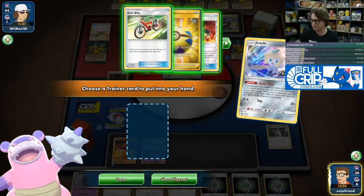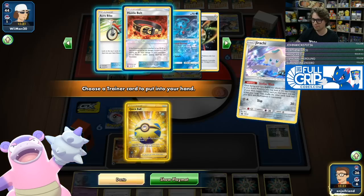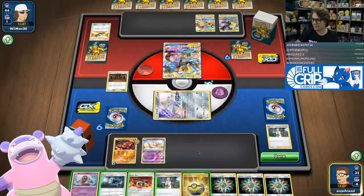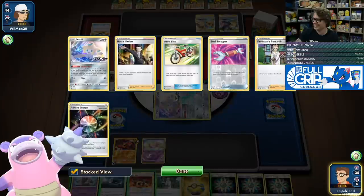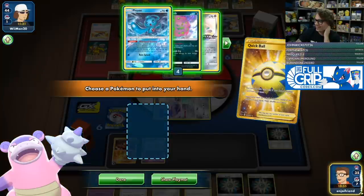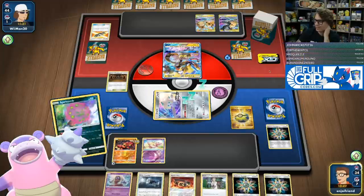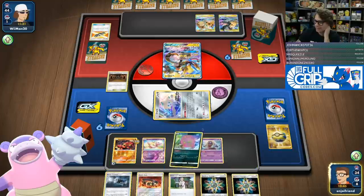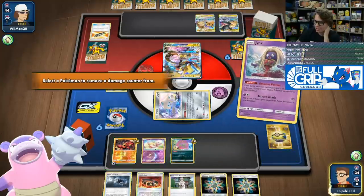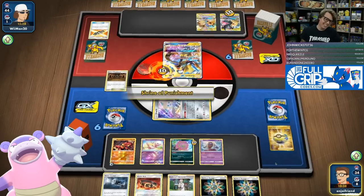We do need a switch here for Jirachi but there's no switch available. Fine, I'm not even mad. We've got to get rid of one of these Rainbow Energies, go get a Spiritomb. Only four energy in deck — oh boy. We'll build some Spite with Ominous Posture. We'll get the switch next turn.